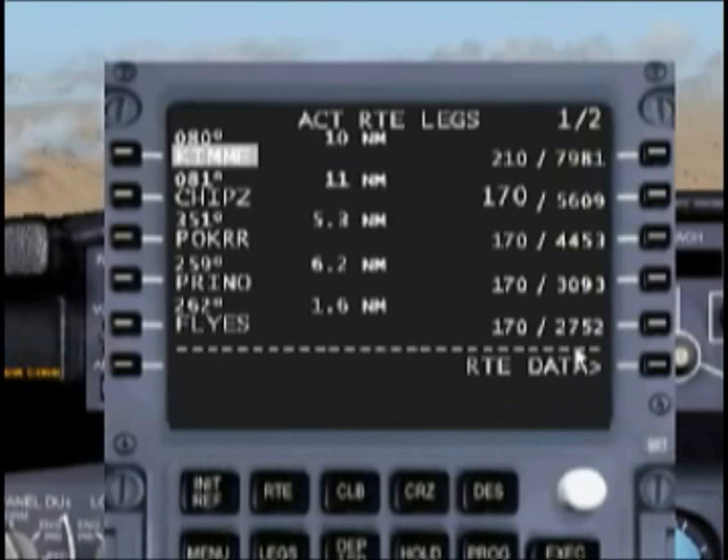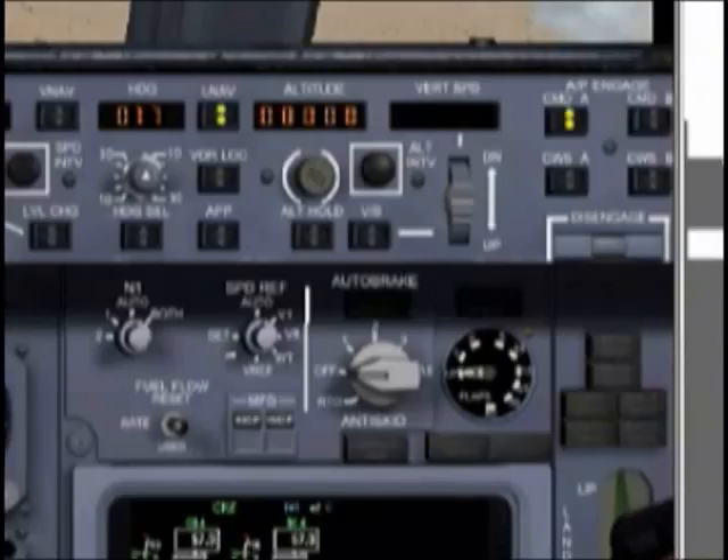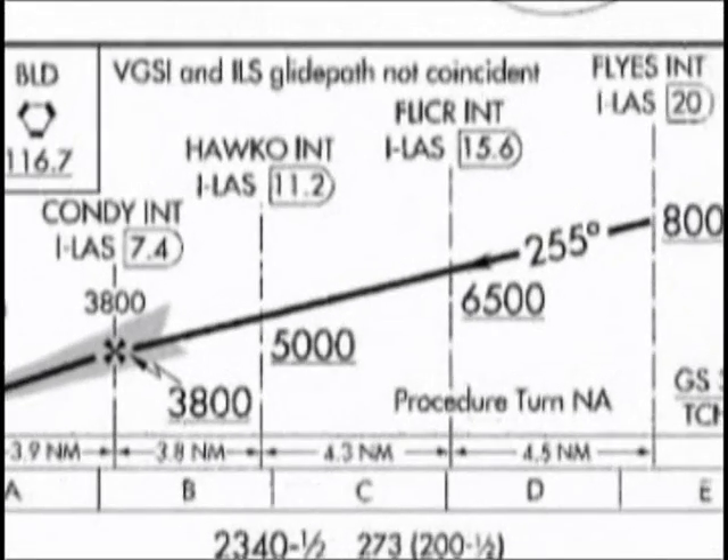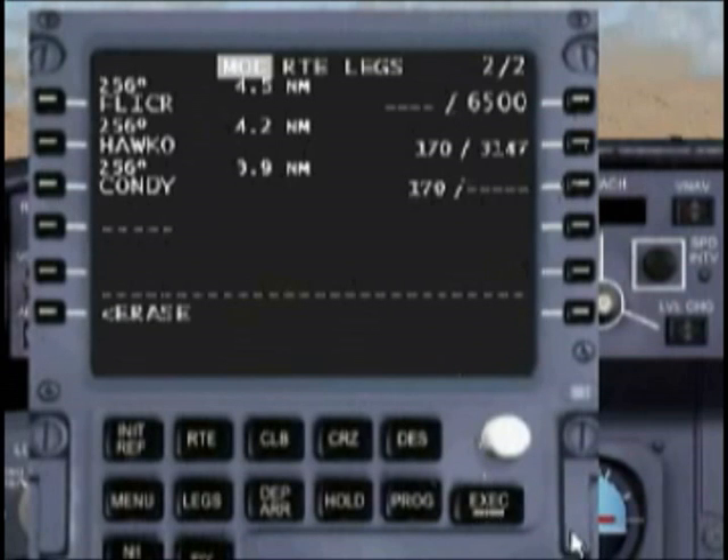Our FMC is calculating quite a bit less — that's fine, we'll just change that to 8,000. Then at FLICR we need to be at about 6,500 feet, so let's go ahead and put in 6,500.